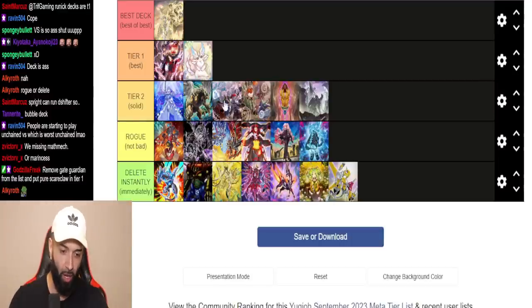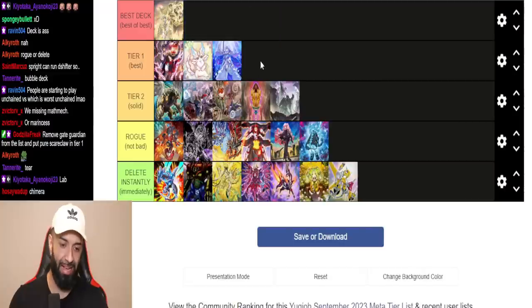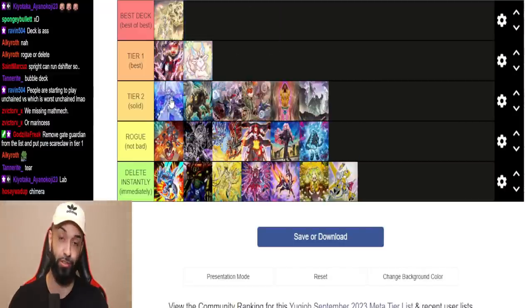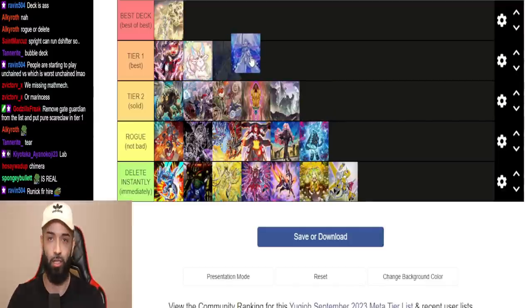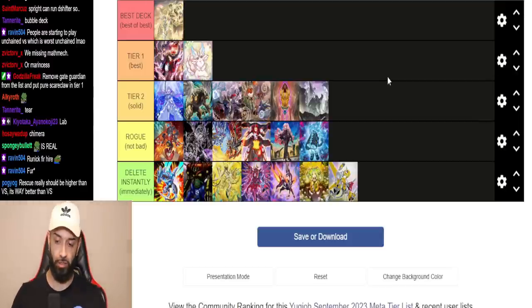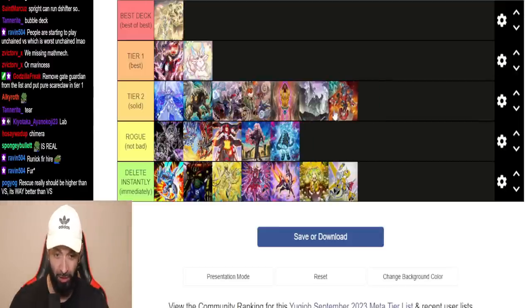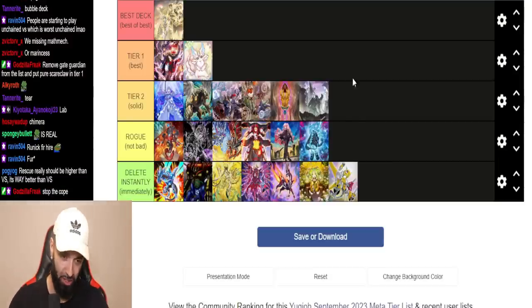Looking at all the Tier 2 decks — none of them boost up to Tier 1. There are hands where Tier Limit just passes. Legit hands where they end on Celiac and Kalos, go ahead. I'd put Runic a little higher at Tier 2. Vanquish Soul was also the fifth most played deck I faced — I find it easy to beat. I'm putting Vanquish at Rogue. I'm happy with this tier list.